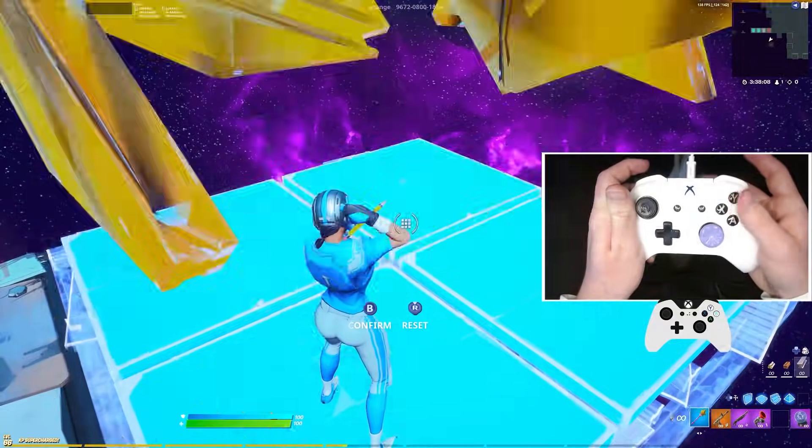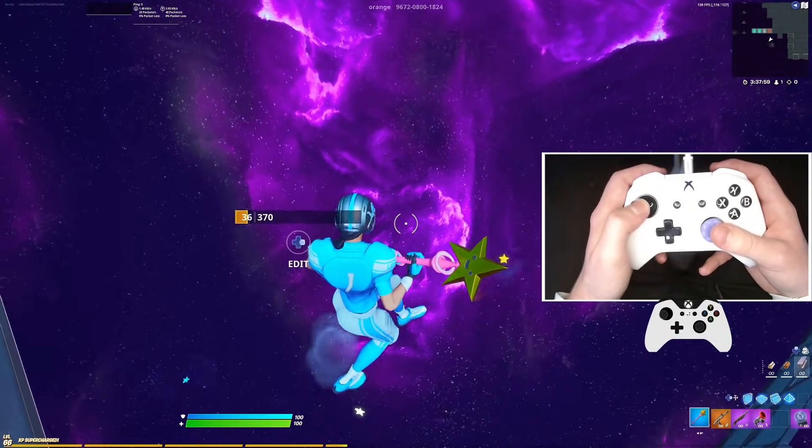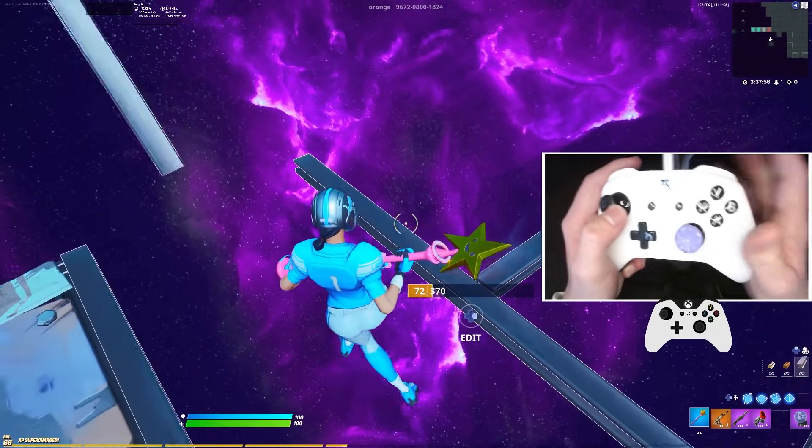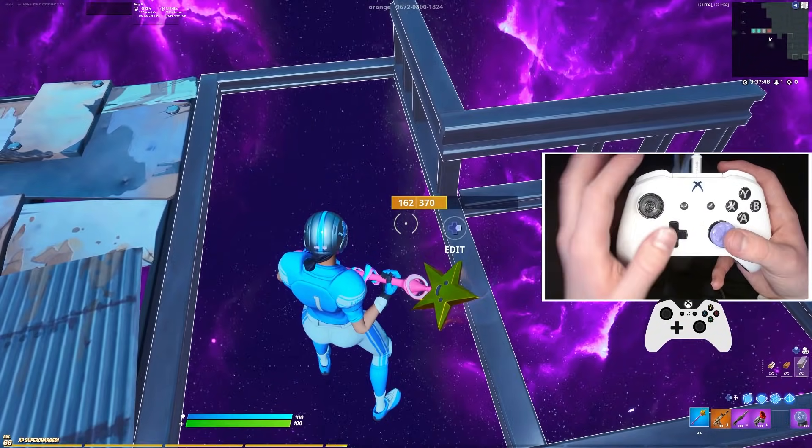Also, did I mention you can make things invisible to impress your friends? We're gonna make this floor invisible in 3, 2, 1. And now we're walking on literally an invisible floor. You can prank your friends with this after trying this secret setting. Dude, this thing is literally invisible. It looks so cool, and you can show it to all your friends.